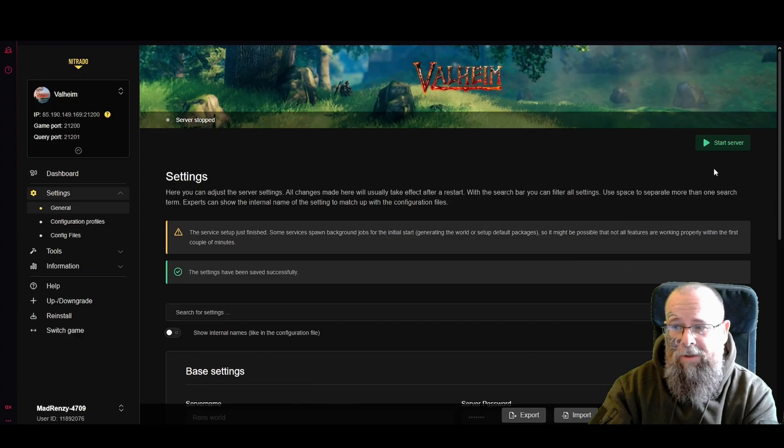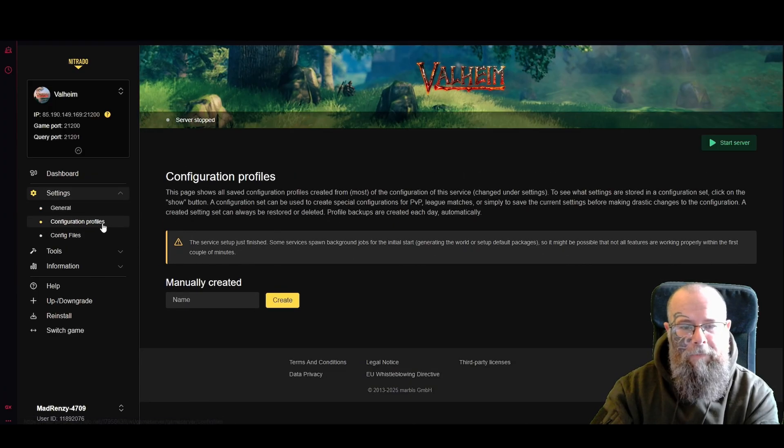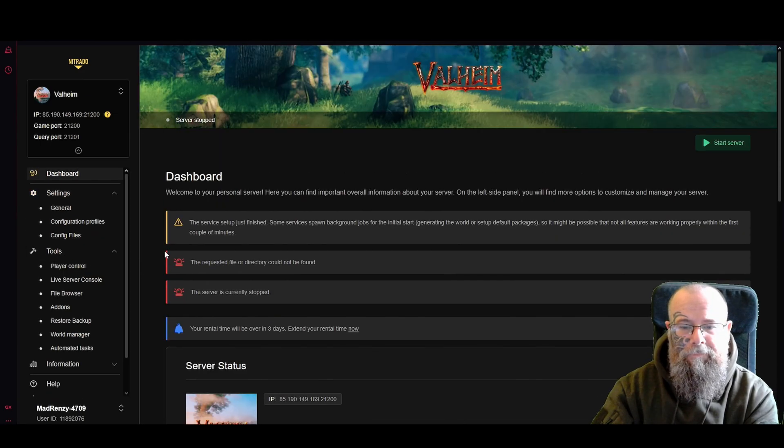When you click 'Save Changes' it sometimes restarts the server — that's fine because most of what we're doing next doesn't require it to be stopped. 'Configuration Profiles' lets you set different variations of the general settings, and 'Config Files' is just the general settings in a more text-based document format. Now the server is finishing its setup.